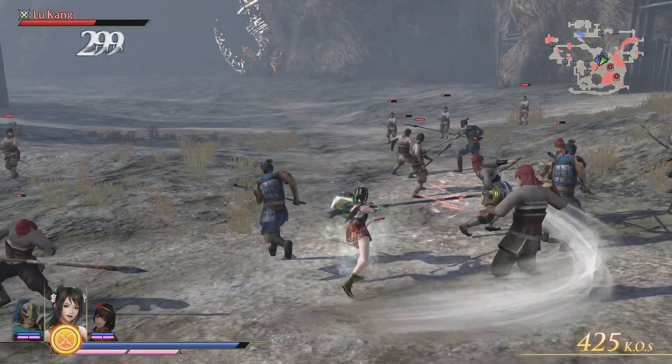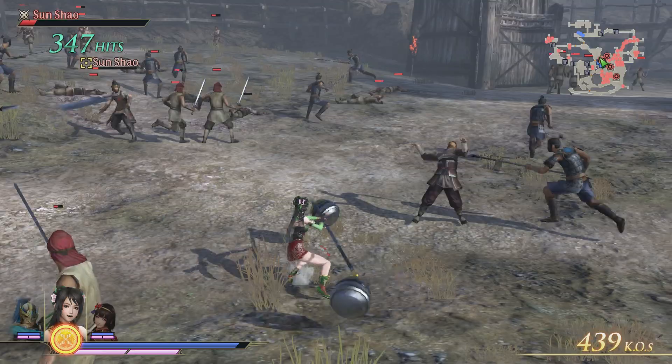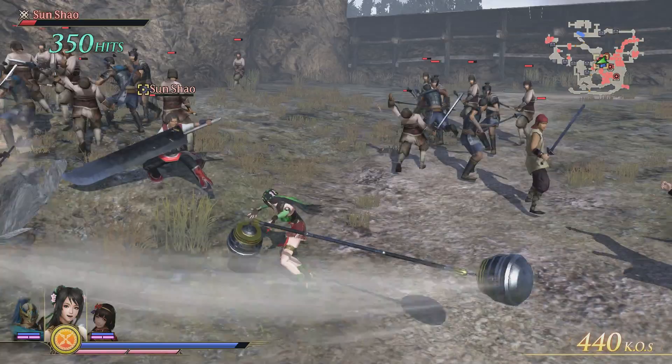Her C5 throws her weapon up and lets it land on people in front of her, and C6 is that big spin. Let's look at her magic, because she is also using a different magical item. Some characters share the same magical item, which means their magic attacks are the same, but there are a lot more than the three I'm showing here.